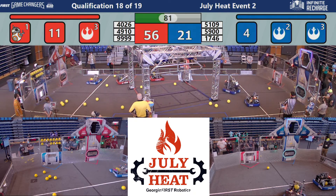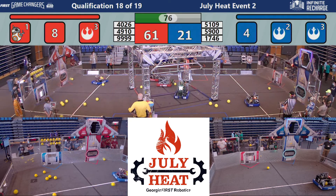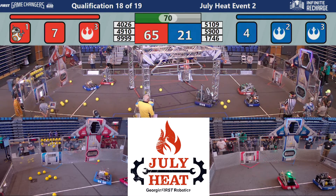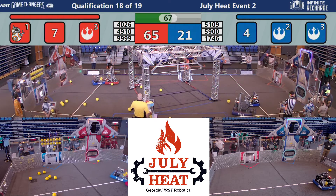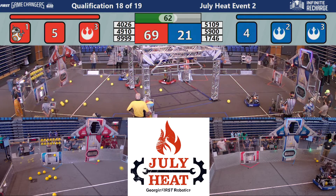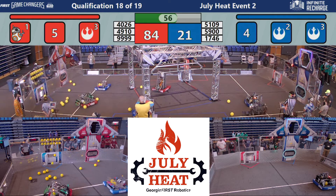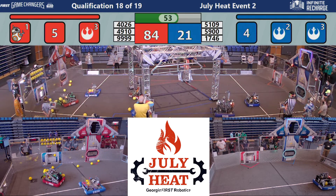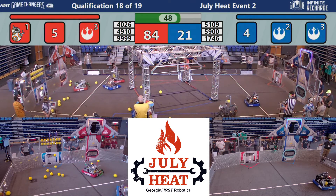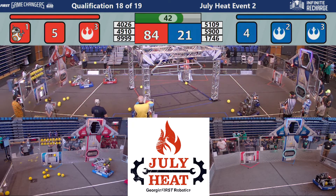56-19, now 21 for the Red Alliance as 49-10 continues to score. 99-91 lobbing from behind 49-10. Now they move up a little bit closer. 5900 playing some defense right there as 99-99 scores in the outer port. 49-10 gets into position and they launch just a little errant with their lobs. 5900, 5109 still moving for the Blue Alliance. The 17-46 has been bypassed. 99-99 and 49-10 dancing around with 5900 as one of the power cells flies into orbit off the planet's surface.